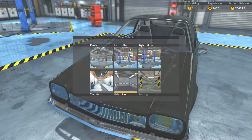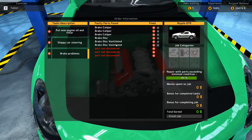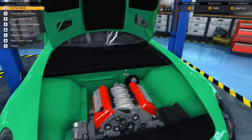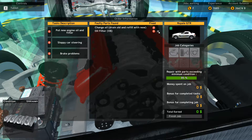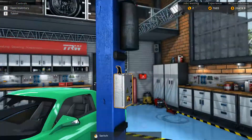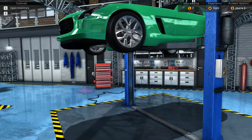You can see the car we just got — we sent it over to the lift. When you receive a car, there'll be certain things wrong with it and you'll have to figure out exactly what those things are. It could be replacing the oil or the fuel filter. Some cars will come in with a list of things requested by the owner, and others you're going to have to figure out for yourself.